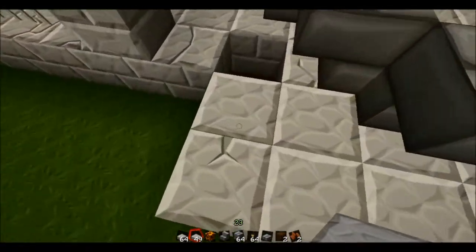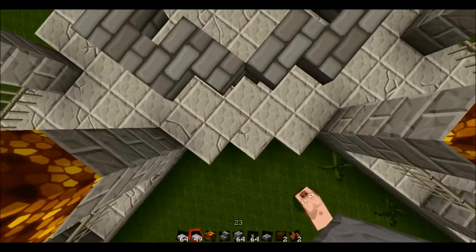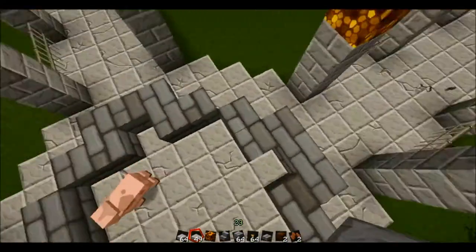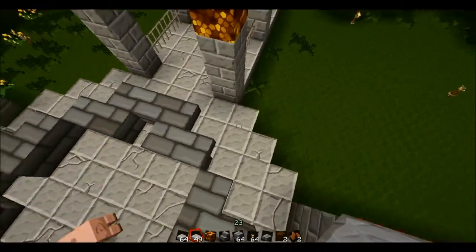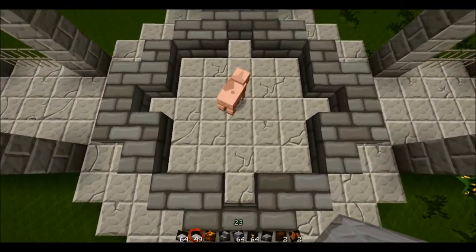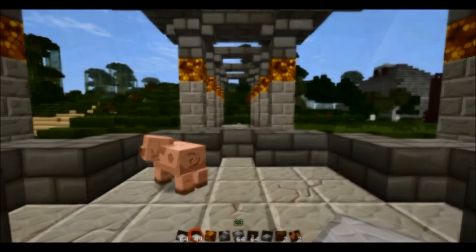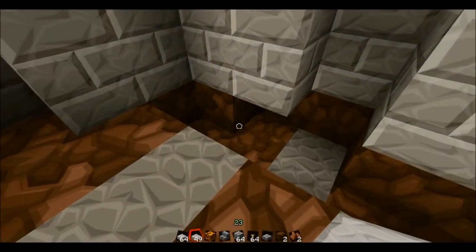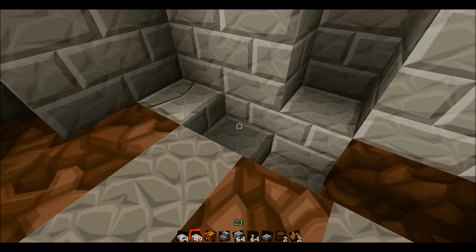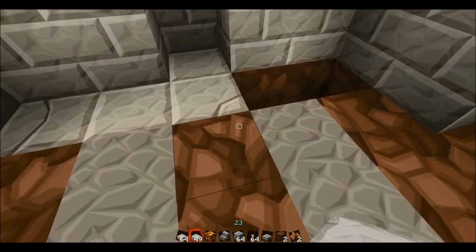I missed a spot, I'll go back and get that one. Oh hi pig, how you doing? Now he's in the fountain. Taking it down a level — this is the third time I've dug up the floor, because I wanted to put in a basin for the actual fountain.